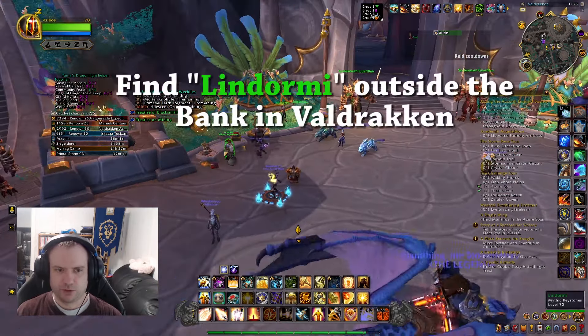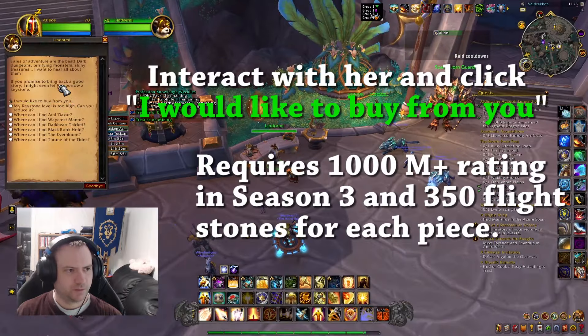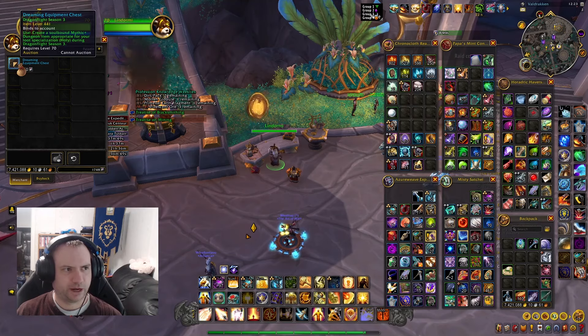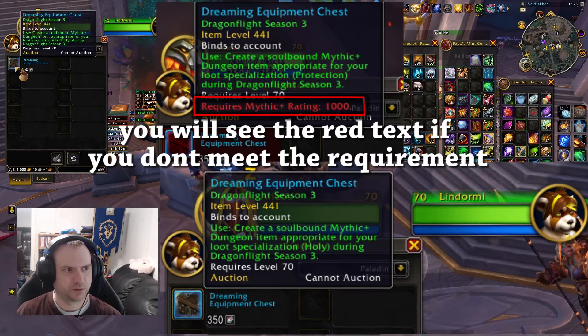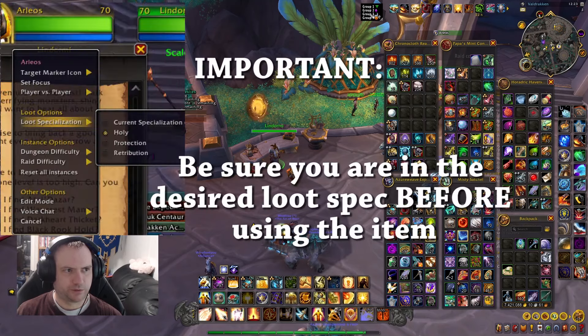If you talk to Lindormi, just outside of the bank in Veldrakon — here we are just outside of the bank — as long as you have at least 1,000 rating in Mythic Plus, you are able to buy a Dreaming Equipment Chest for 350 flight stones. This gives an account bound item which can be mailed to your alts, and it provides a level 441 item, a Mythic Plus dungeon item appropriate to your spec for Season 3 of Dragonflight.